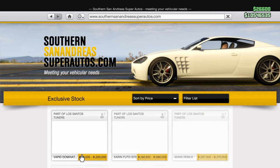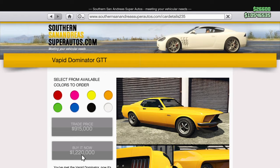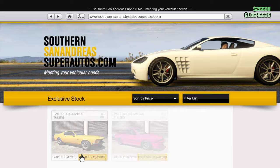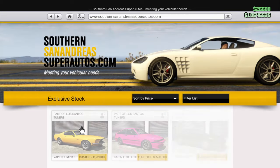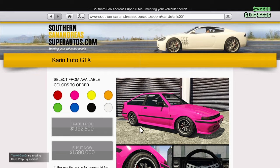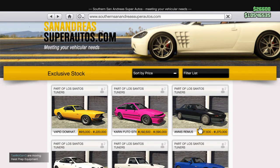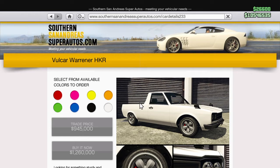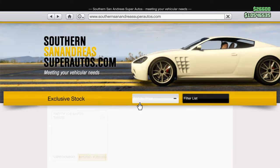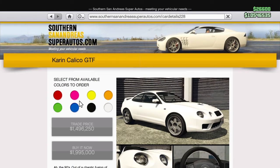So this is San Andreas Super Autos. 1.2 million — goddamn. The Vapid Dominator GTT, 1.2 million — that's pretty crazy. The Karin Futo GTX is 1.5 million — Jesus Christ, that's a lot of money. The Annis Remus, the Dinka RT3000, the Vulcar Warrener HKR — that's literally a little truck — 1.2 million. And the Karin Calico GTX.